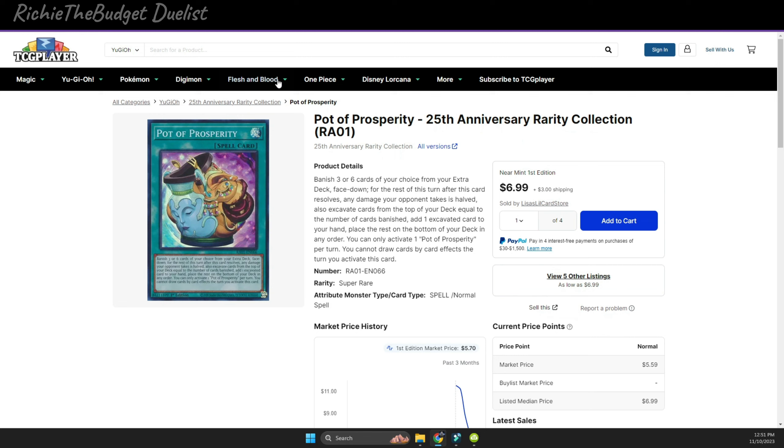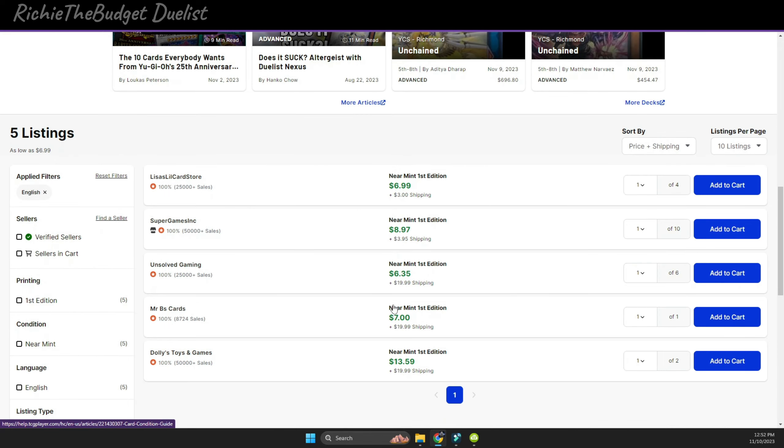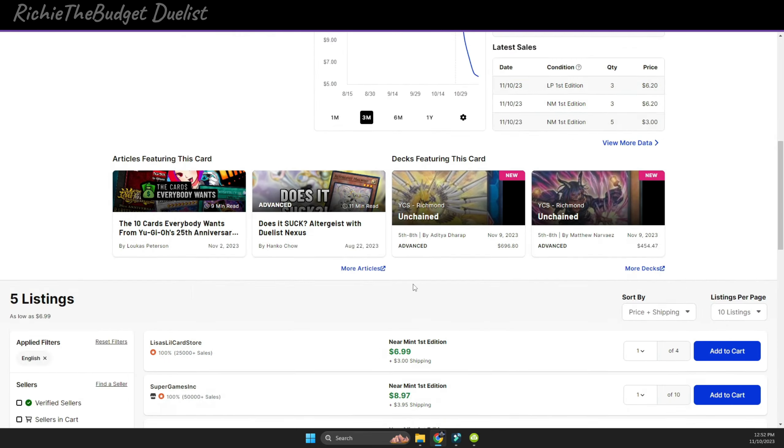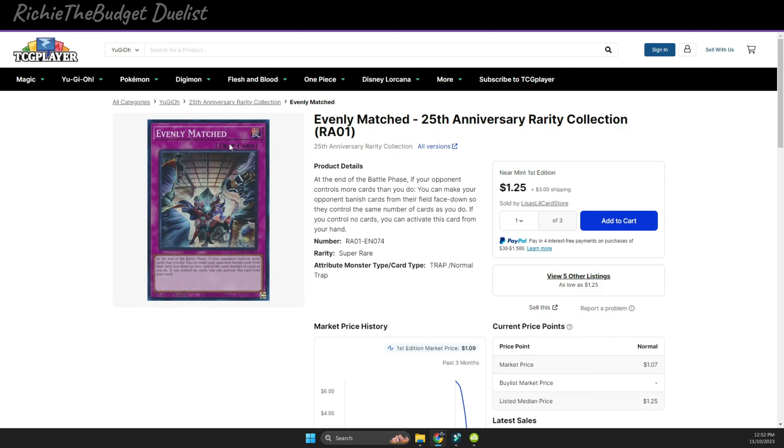Pot of Prosperity is another card I really wanted to get for my Floundereze deck, and I'm finally able to. I bought two because it was about $7 to $8.50 each from YugiMint, which is still a bit pricey for a budget duelist, but way cheaper than a few weeks ago. If you're buying three of them, you can get them for around $18 to $21. You should definitely get your hands on some Prosperity because we don't know if the price will go back up.